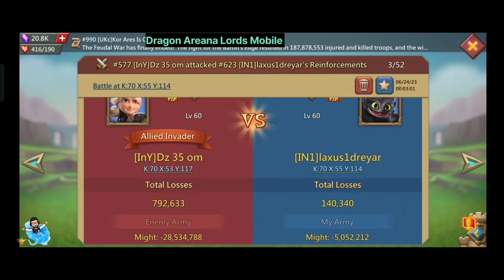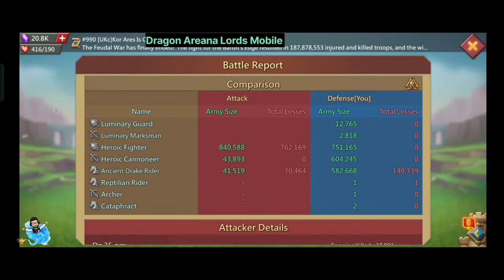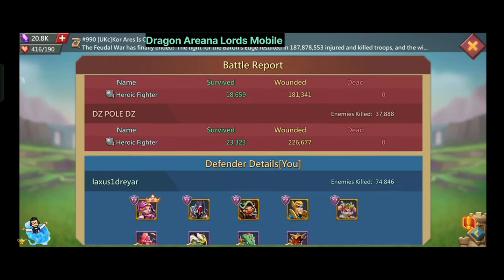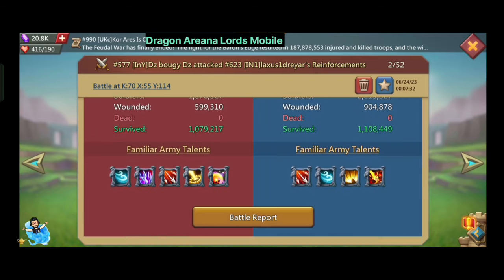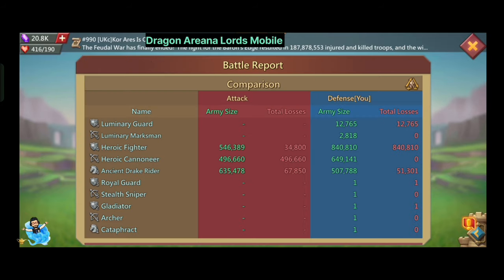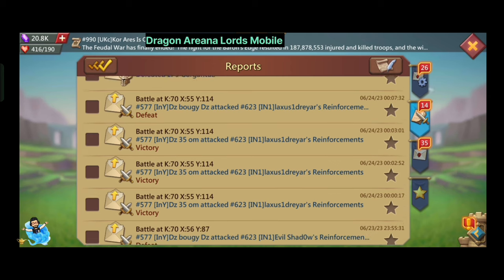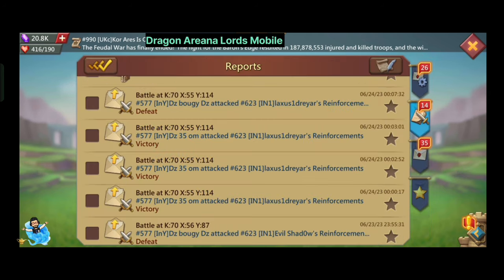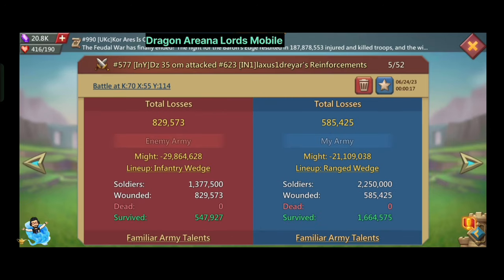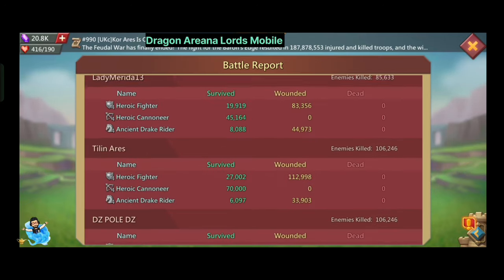The second battle is a rally attack. Because he had a very low amount of troops, 800k of his troops died in this battle and 400k of our troops were wounded. Even though he had a lot of infantry, he lost because he had low troops and only attacked with infantry. Our rally lead defended it with cavalry wedge — cavalry in the front.